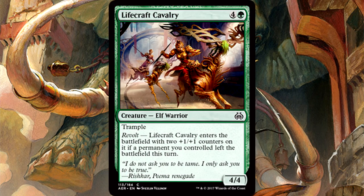Lifecraft Cavalry is 5 mana for a 4/4 Elf Warrior with Trample and Revolt — it enters the battlefield with two +1/+1 counters on it if a permanent you controlled left the battlefield this turn. In a deck where you can consistently trigger Revolt, this is a powerhouse, especially because it comes built in with Trample. Paying 5 mana for a 6/6 with Trample is amazing. Even without consistent Revolt triggering, 5 mana for a 4/4 with a combat keyword — there are worse filler cards. It's a decent creature with huge upside.